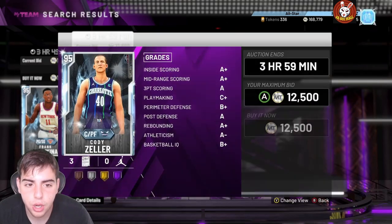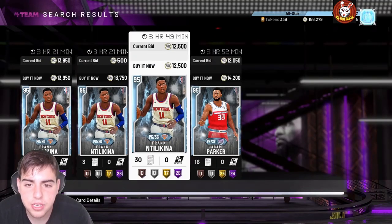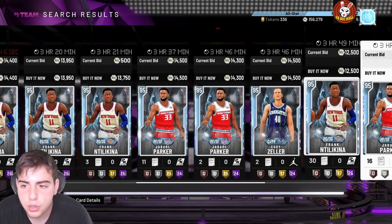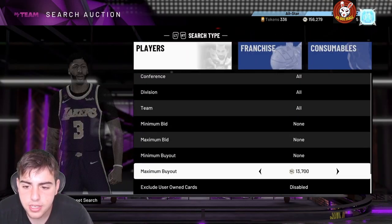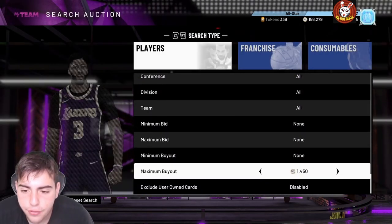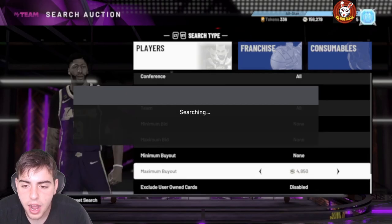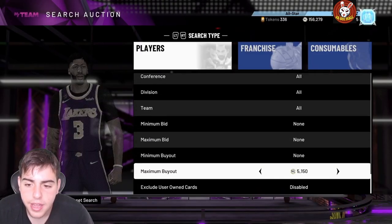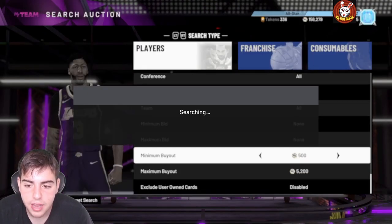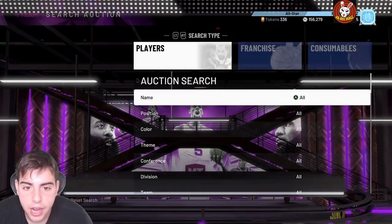I just sniped another Zeller for 12.5k - he's selling for around 14k, so you'd only make about 1k profit now, but if you wait I think he goes up to 19k, so you can make a lot more MT. If you sell this filter you're gonna see a lot more snipes than usual - it's really hot right now. I've been sitting on the diamond filter as well. Super packs work like this: the first hour is hot, then it slows down completely, and then goes right back up. If you don't buy or snipe the cards in the first hour, you're not gonna make MT.